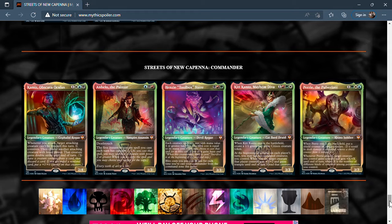Then we have Anhelo, the Painter in Grixis colors — three mana, 1/3 with deathtouch. The first instant or sorcery spell you cast each turn has casualty two, meaning you can sacrifice a creature with power two or greater to copy that spell. First instant or sorcery each turn getting a free copy is card advantage — free casting is good, and this could be dangerous.